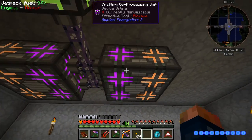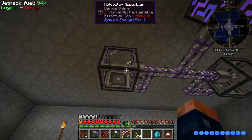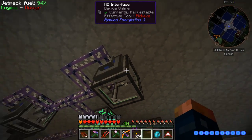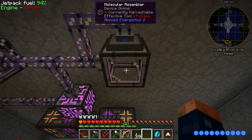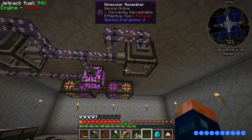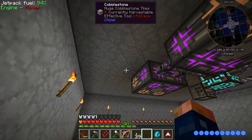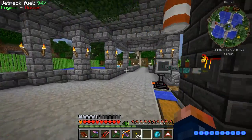I did expand this off camera - I added the four processing units and upgrades. I've been working on logic processors. Remember the molecular assembler can only do one task at a time, so if you want to craft sticks and logs at the same time you're going to have to wait. Now with two I can do two separate crafting recipes at the same time. I'm going to create up to six of these - I'll have two more rows and that'll make six total, which should be plenty for getting started.